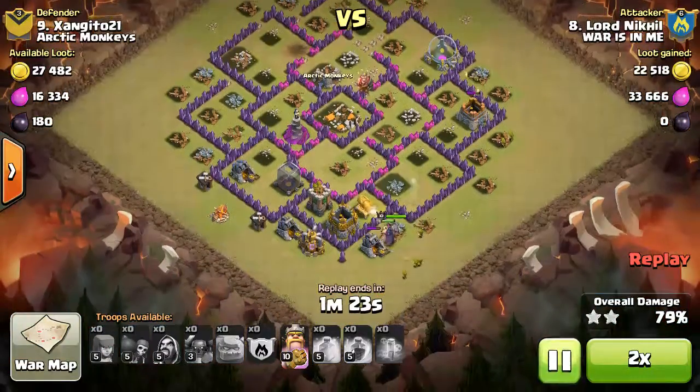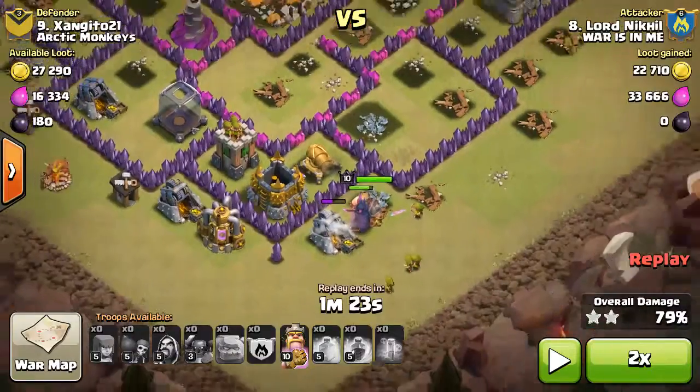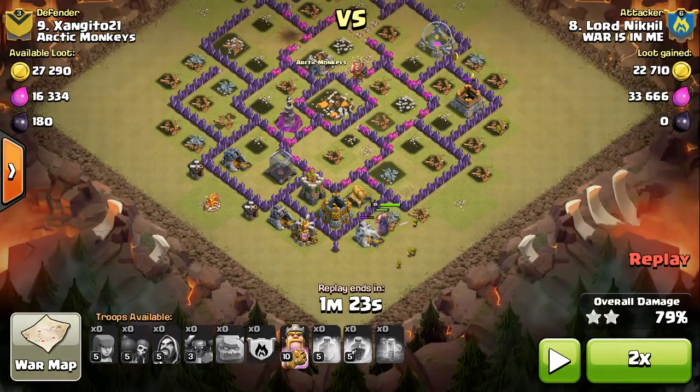You can see the Barbarian King and the level five P.E.K.K.A from the war clan castle is actually walking outside the base. But this time it's helping, because the other P.E.K.K.As went inside and completely cleaned the base from the inside. So it actually worked out very well for me that they walked outside.